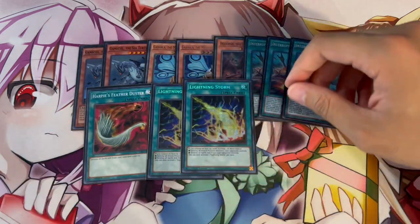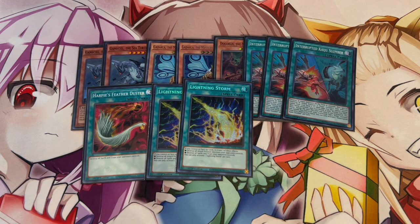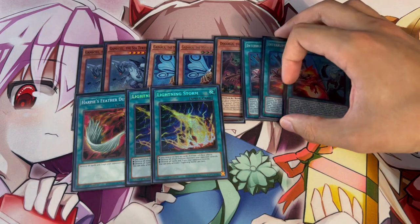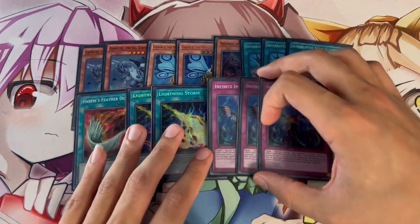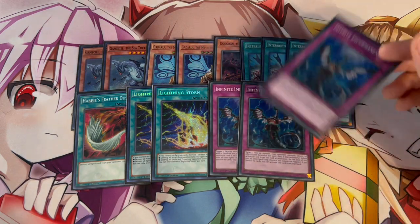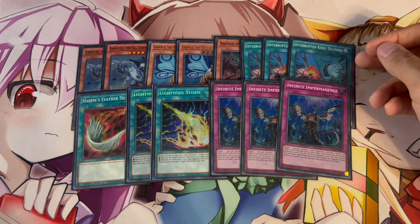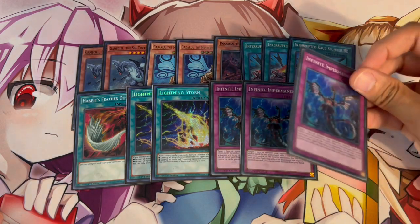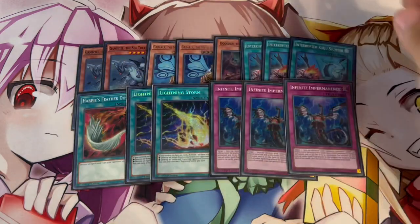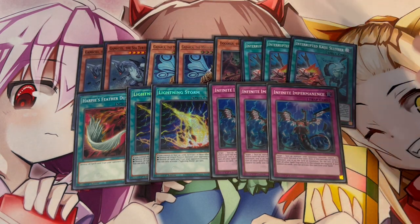We're playing one Harpie's Feather Duster and two Lightning Storm as additional board breakers. Lightning Storm is really good going second into front row and back row; Harpie's Feather Duster is great in the back row as well. With Lightning Storm and Thunderbird, back-row matchups should not be a problem at all. We're also playing three Infinite Impermanence — the only hand trap — which can act as a board breaker. For example, if your opponent has a Baron with a full board, you can Imperm to stop the Baron and then use Kaiju Slumber or Lightning Storm to break the rest. Imperm going second is a hand trap, and drawn as your sixth card it's also a board breaker.